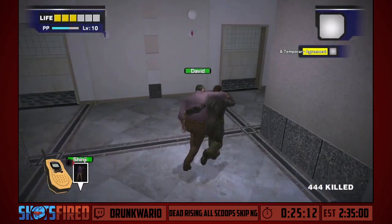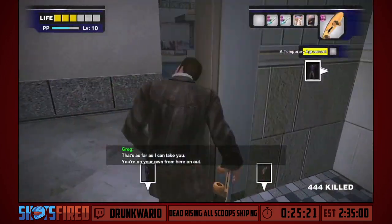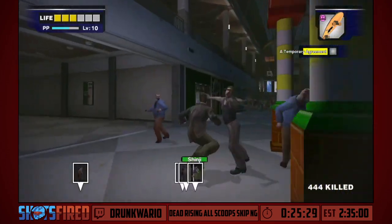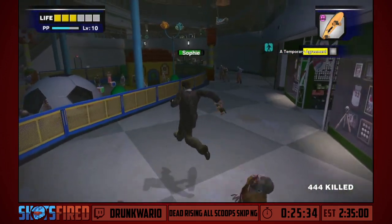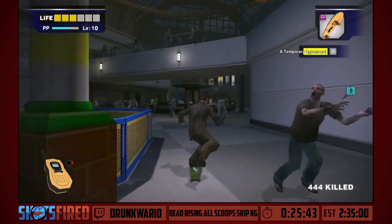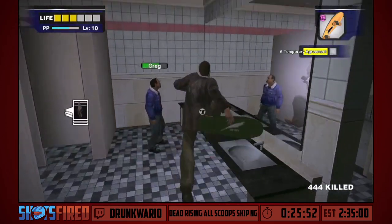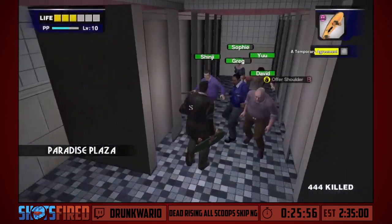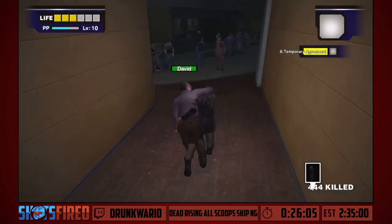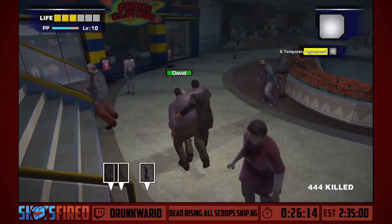We're going to tell Sophie, Shinji, and You to stay there as we bring David over to the restroom where Greg is. Greg just revealed a shortcut from Wonderland Plaza to Paradise Plaza and vice versa — very handy, cutting through the entirety of the mall. I just told them to go to the bathroom, and I'm skateboarding really far away — because this is an old Xbox 360 game, what we do under a lot of circumstances is skateboard far away from where the survivors need to go, which despawns all the zombies in that area, since the game wants to spawn zombies on the player instead.